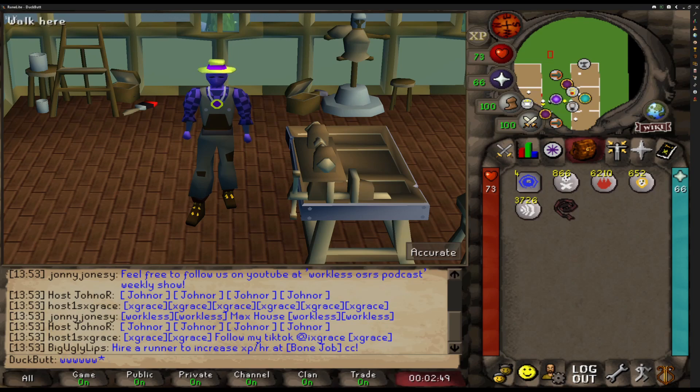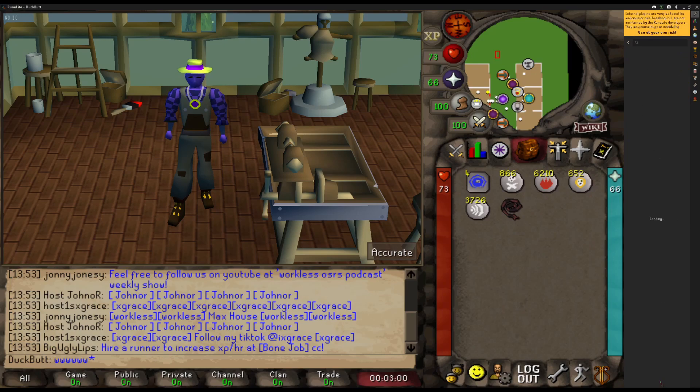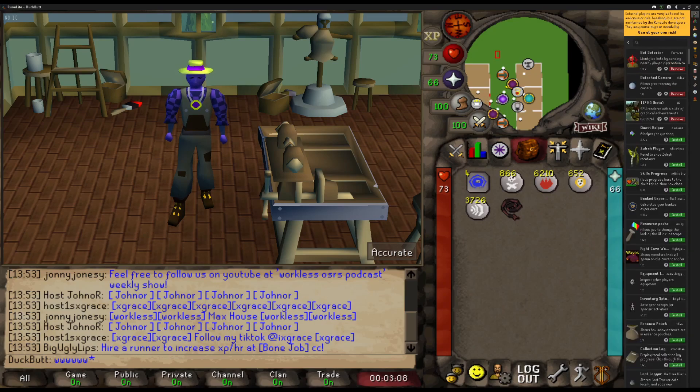As you can see I'm already using it, but I'm going to show everybody how to get it real fast. If you're using the Runelite client, in the top right under configuration, you should be able to see on the bottom there's a little tab that says Plugin Hub. Go ahead and click this and then you can just type HD and it's the 117 HD beta.